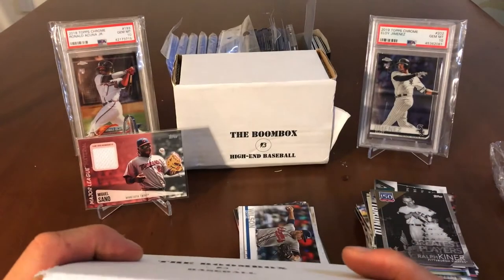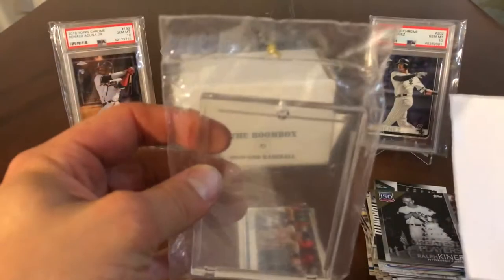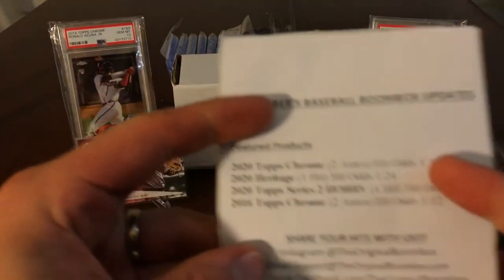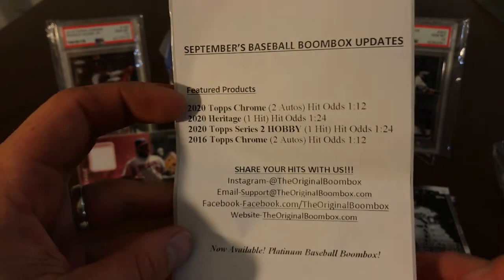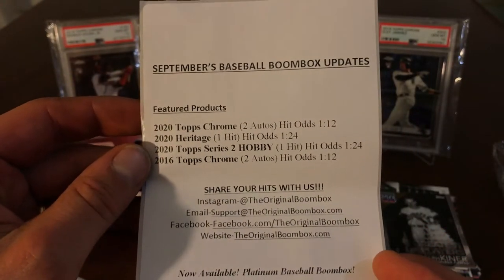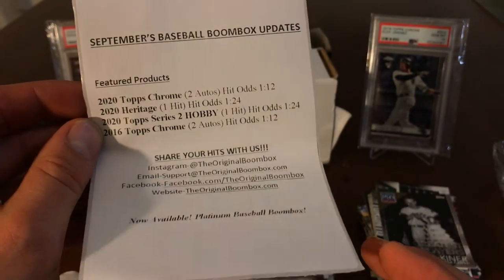These are actual hobby packs. One thing they did this month — the first month I get it — you don't get the one-touches, you get the plastic with the screw on top, which is cool. It's protective, but the one-touches looks so clean. When you do the regular baseball boom box, you're only guaranteed the top four and you don't get entered in any raffles or a chance for a ticket. Which is fine — it's only $40 bucks, basically two blaster boxes. But instead you're getting hobby packs. 2020 Topps Chrome, 2020 Heritage, 2020 Series 2 Hobby, and 2016 Topps Chrome. The odds are not in our favor but I think it will be fun. Let's get ripping.